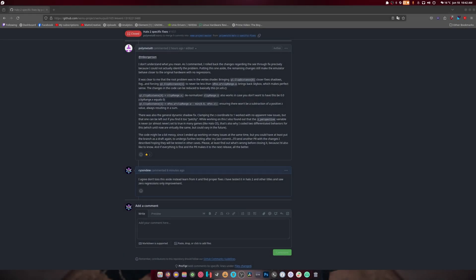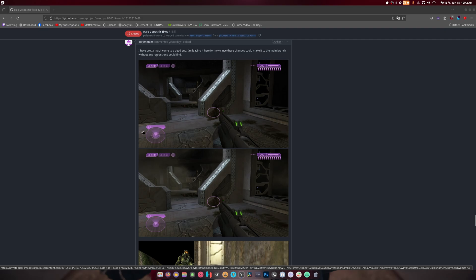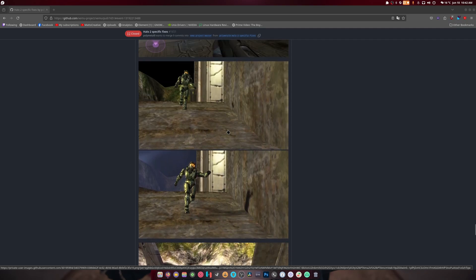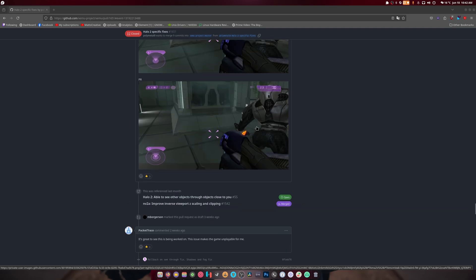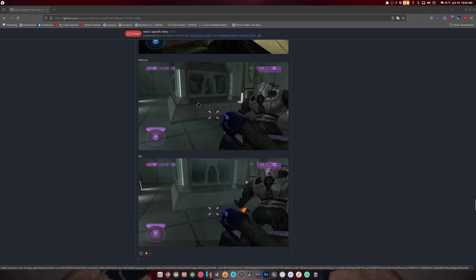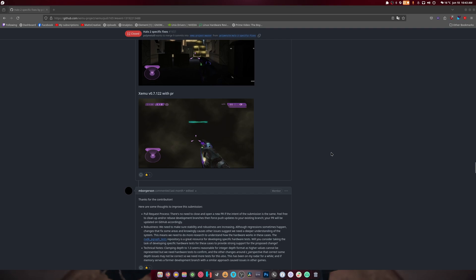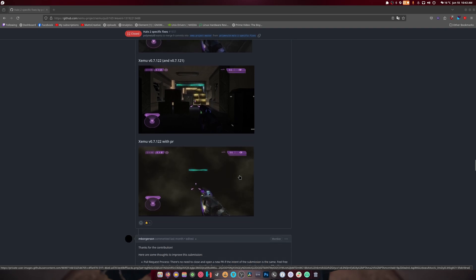Welcome back to another video. This one is about Linux — I'm currently using xemu on Linux — but it's more about closing a really cool pull request. This is what the pull request does: it fixes the darkness, allows certain effects to work, fixes the skybox, fixes shadows, makes the armor look much better, fixes the water. It's night and day. The atmospheric effects are fixed and the game is pretty much looking the way it should.